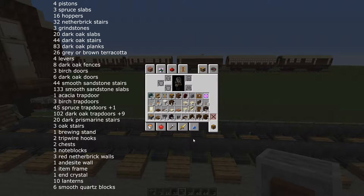For the body of the carriage you will need 3 birch doors, 6 dark oak doors, 44 smooth sandstone stairs, 133 smooth sandstone slabs, 1 acacia trapdoor, 3 birch trapdoors, 45 spruce trapdoors and 102 dark oak trapdoors.